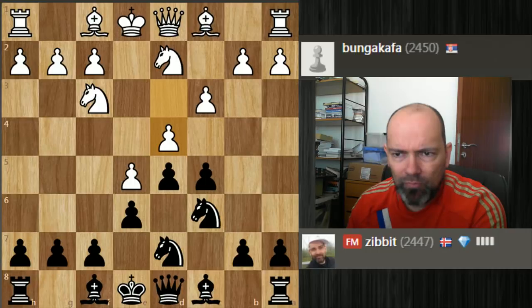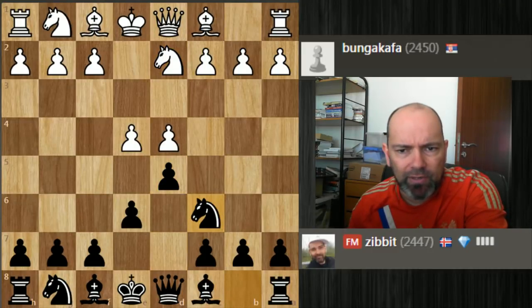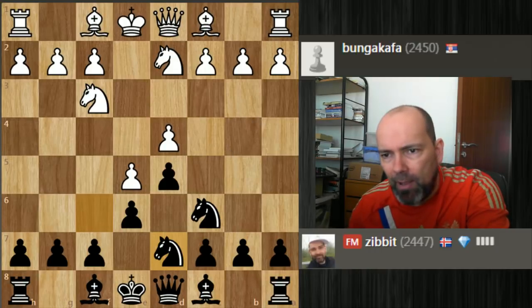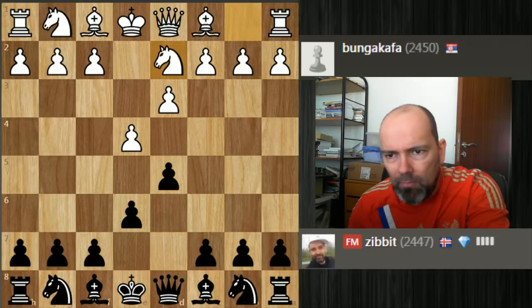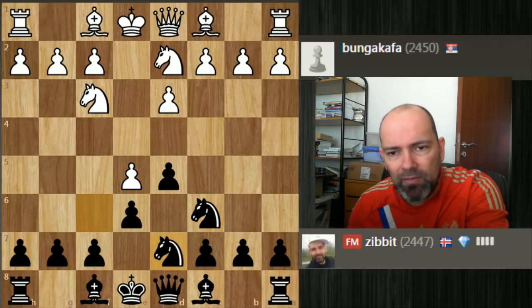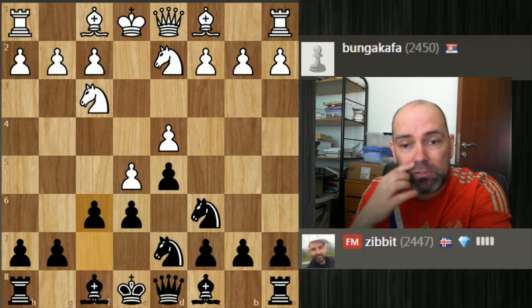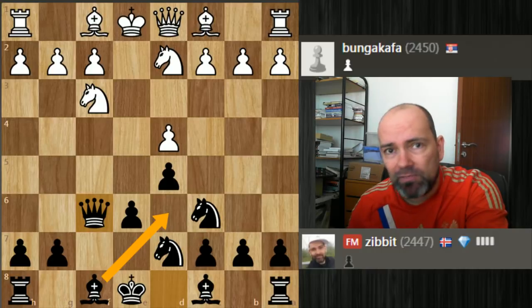Going back to move 1: after e4, e6, d4, d5 — this reminds me of a line in the Guimart with knight c6, knight d2, where e5, knight d7 is okay for black. When I'm playing against the King's Indian Attack with d3, my usual line is knight c6, and if white goes e5, knight d7, d4 — we're back in the Guimart line but it's black to move, so white has lost a tempo. This gives black good chances: f6 attacking the center, and if white takes, black gets very nice play.